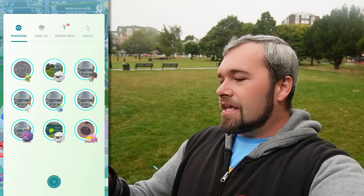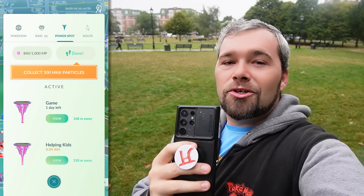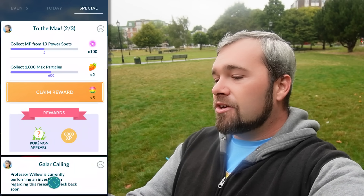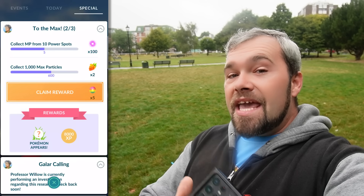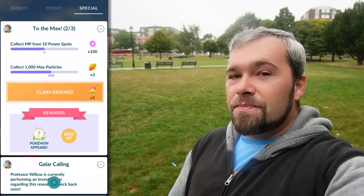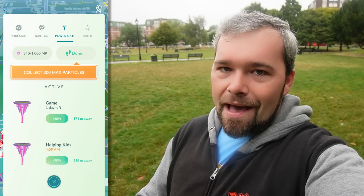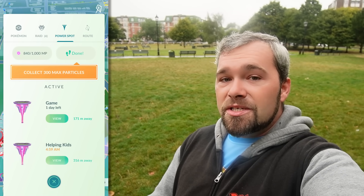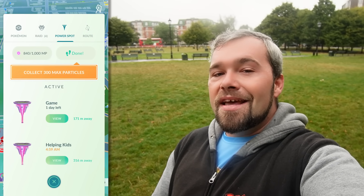I want to show you something. If you go into the nearby and click on power spot, you'll notice that when you walk 2 kilometers, you gain 300 max particles. So what I'm going to do right now is show you a trick to get yourself 1,000-plus max particles every single day. It says I've collected 600 out of the 1,000 max particles I need, and I've collected from 5 power spots. One power spot gives you 120 max particles, so if I've done 5 of them I get 600. The soft cap for the day is 800, so I can do one more power spot getting me up to 720, but if I get another one after that that puts me up to 840 and I am officially capped. But if you walk the 2 kilometers a day you get 300 max particles. So the key is go to 6 of these power spot locations, get up to 720 power, and then collect the walking bonus to get 1,020 power. That's how you get 1,000 a day.